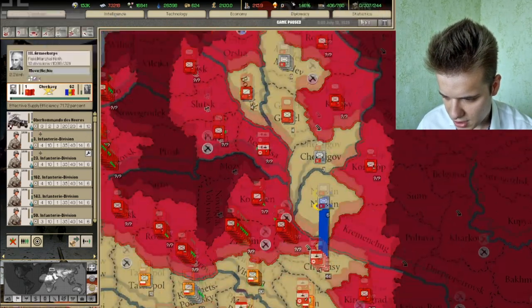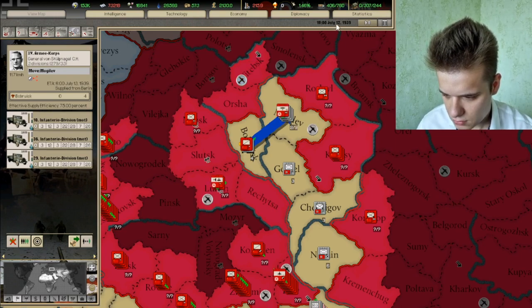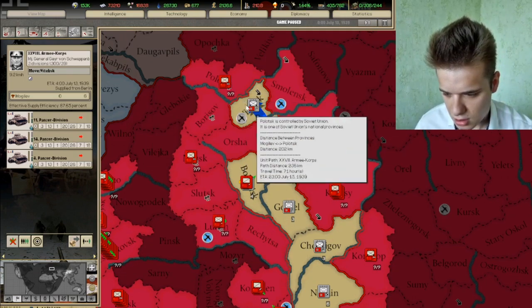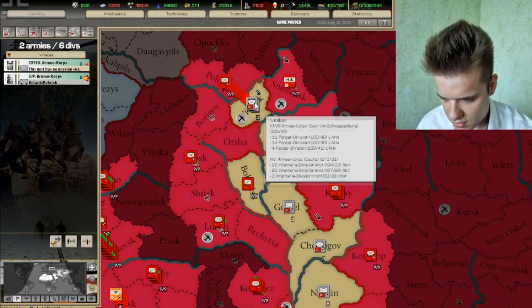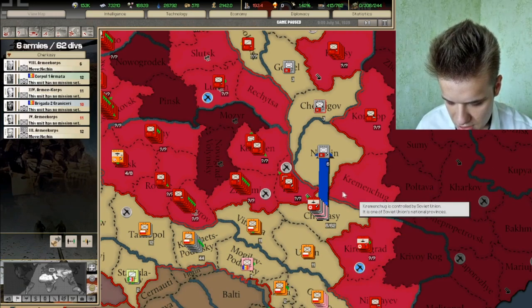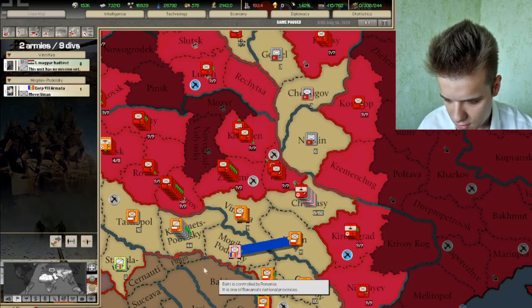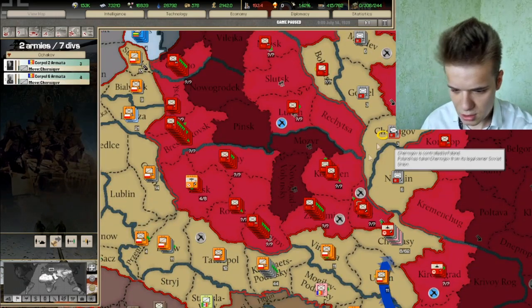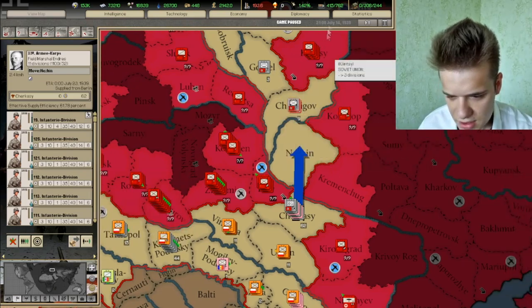So now I can start helping out with the rest of the army groups here. Okay, Vitebsk. They have someone in Polotsk which is very surprising to me. So this encirclement may take longer than I expected or could even fail completely. They are attacking me in Chernigov which is very predictable. The Romanian divisions can go and help out here in this central part, but it's taking my units so long.